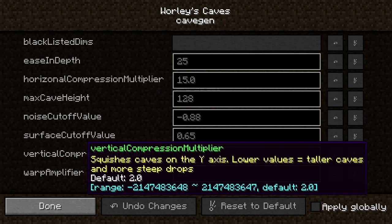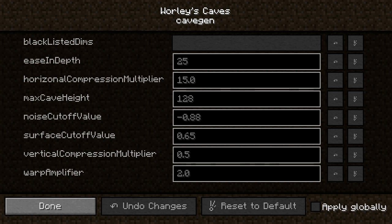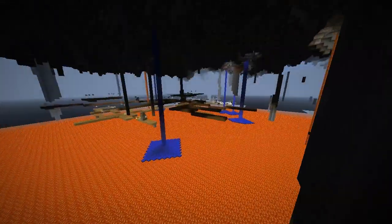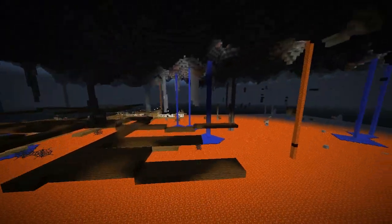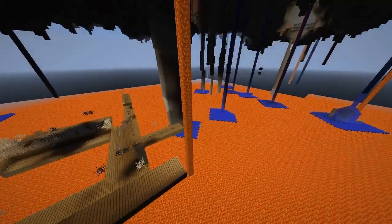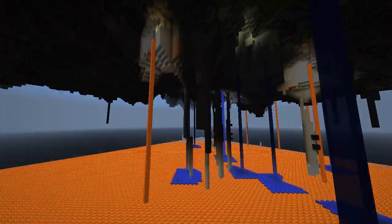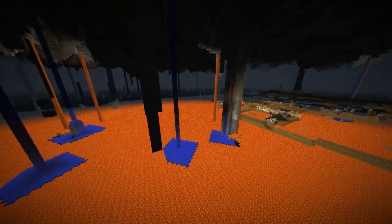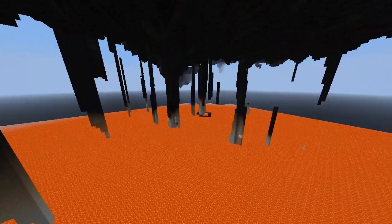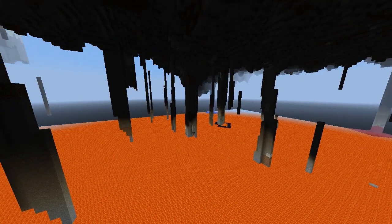I've really dramatically reduced the vertical compression multiplier and the warp as well, but I've maintained the high horizontal compression. You can see that now there's a lot more of these sections — they almost look like columns in this part, and they're fairly frequent. So what I could potentially do is just decrease the horizontal compression; we might actually get some things that really look like columns, which would be quite cool. So let's decrease the horizontal compression and see what happens.